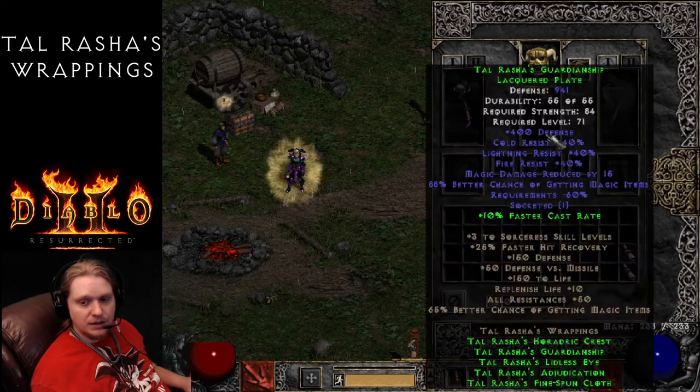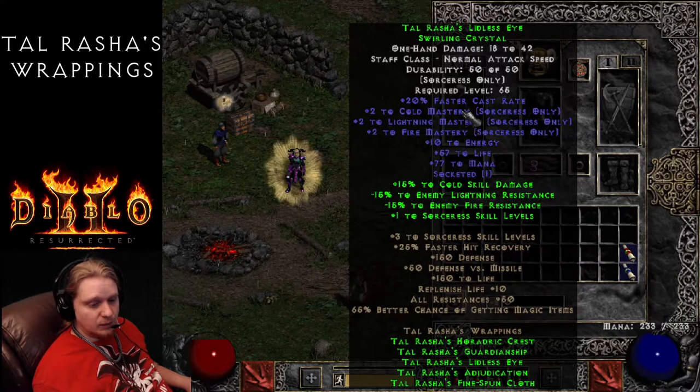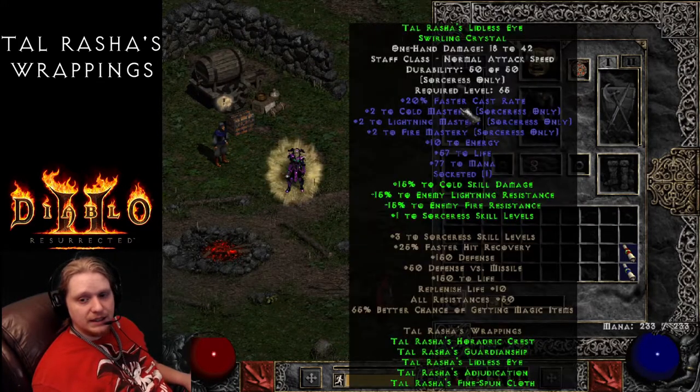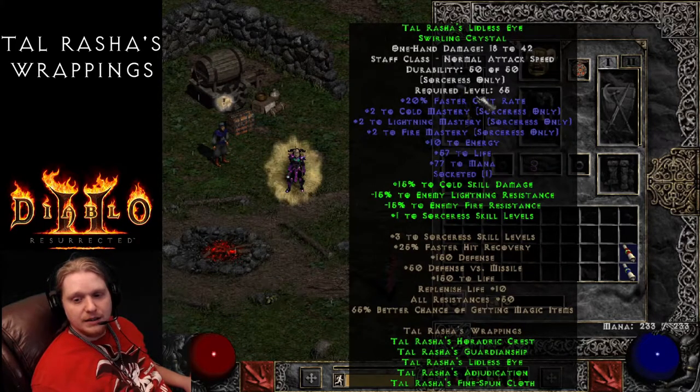Next on the list is Talrasha's Lidless Eye, which is the Whirling Crystal, with 20% faster cast rate and a level requirement of 65. It has plus 2 to Cold Mastery, plus 2 to Lightning Mastery, plus 2 to Fire Mastery - though these vary from 1 to 2, so you can find a pretty crappy Talrasha's Lidless Eye. If you're a Sorceress building into one or two trees, you really only need the mastery bonuses relevant to your build. This could be a very interesting orb for a Sorceress building all three Masteries - what I call an Elementress.